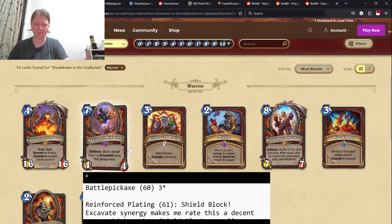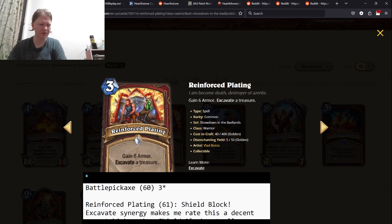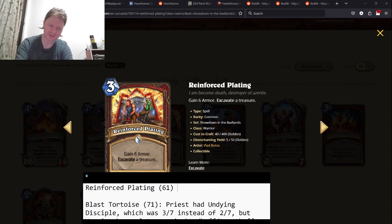Reinforced Plating — gain six armor, get a card. It's Shield Block in name. Compared to Shield Block, it's one mana more to excavate versus just draw a card. That's a three-star card for this. With excavate synergy I would rate it higher than Shield Block just because of that — this is one of your only excavate cards, and you want those excavate cards.